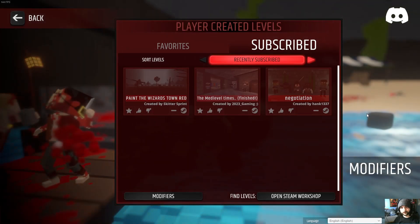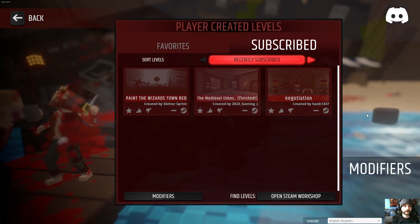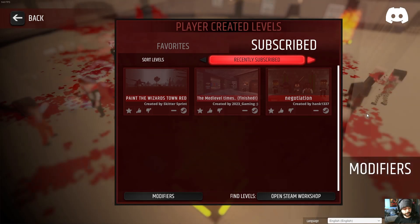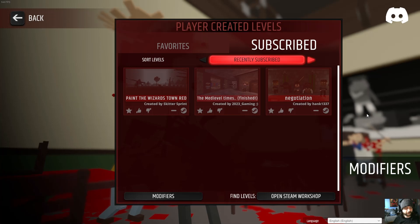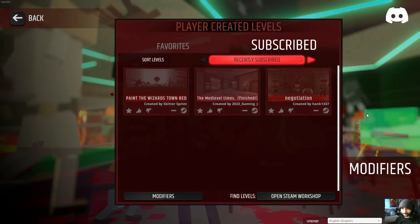Alright you guys, we just finished playing Negotiation by Hank1337, The Medieval Times Finished by 2023 Gaming, and Paint the Wizards Town Red by Skitter Sprint. Thank you for watching, thank you for coming back if you were a fan before, and welcome if you're new here. If you liked what you saw, hopefully you like the video, comment, and subscribe — but if not, no worries. Hopefully we'll get some new videos out soon, probably keep playing Paint the Town Red, and if you guys have any ideas for what you'd like me to play, let me know. Until next time, see ya!